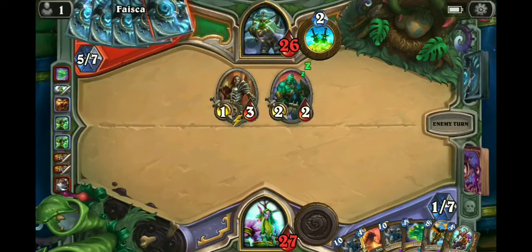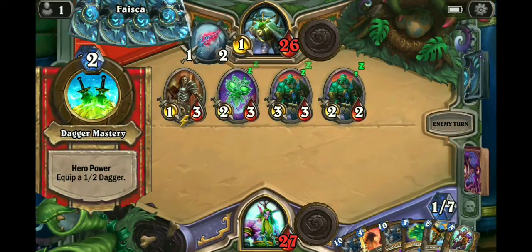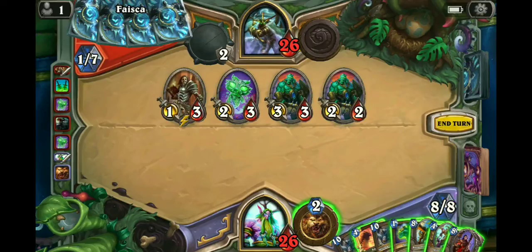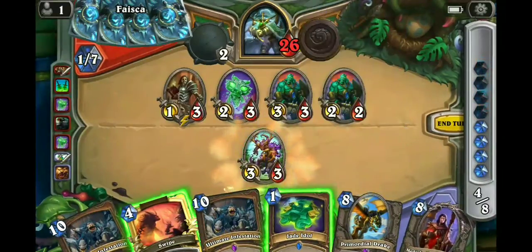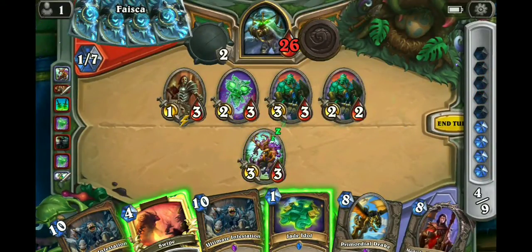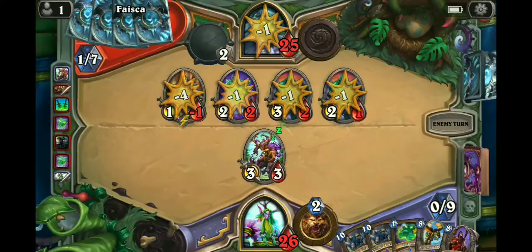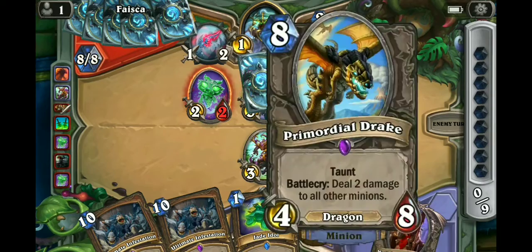Him bouncing this is building up his Jades — no likey. Tempting just to go Medivh here, but I need to empty my hand. Alright, so here's what we'll do — gain a mana crystal. I don't really want him to get extra cards so we're just gonna do this. We won't be able to Ultimate Infestation next turn — it'll make us overdraw, but I think this will set up the Primordial Drake.